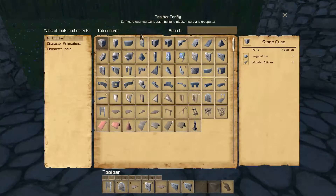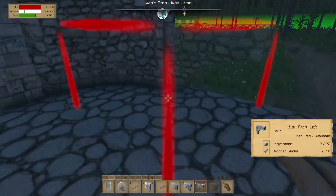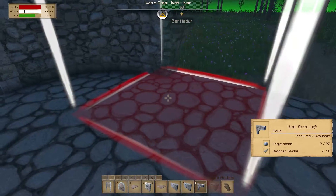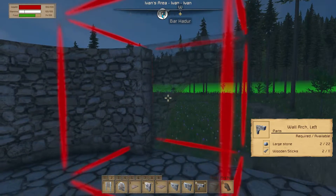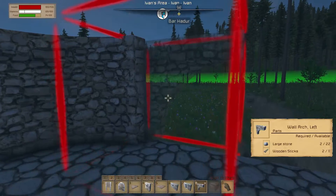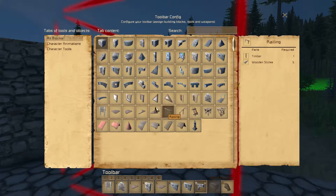We don't want a gateway. That's going to be the opening - this is a wall arch. Yeah, there is a wall arch, so we don't want it here, we want it up here. Okay so we need... oop, where is it? There it is. Boom.